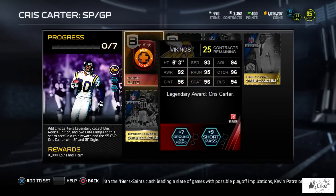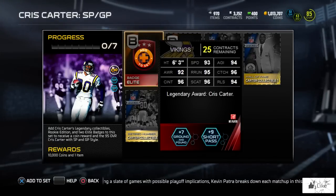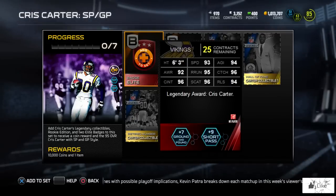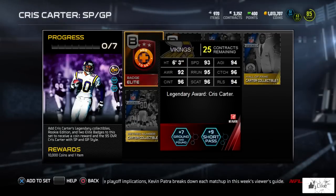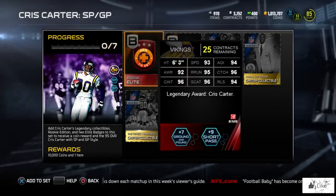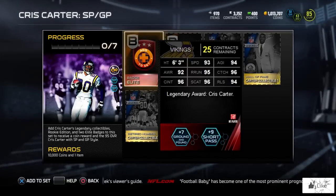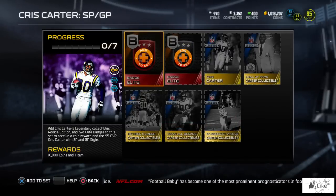Let's take a look at the 95 overall Chris Carter - just really nice all the way around. You're going to notice the 96 in all three catching categories: catching, catching in traffic, and spectacular catch, along with 95 route running and 93 speed. You do the set to get him.